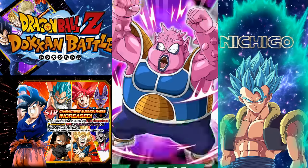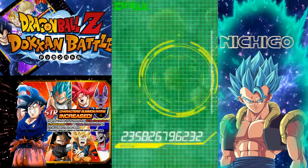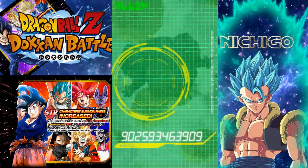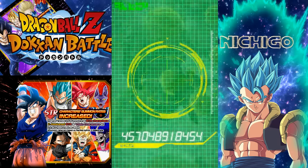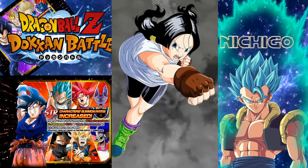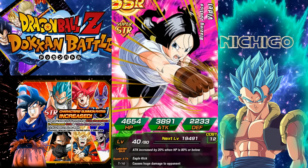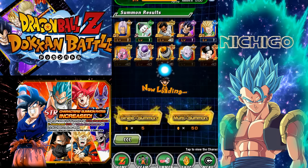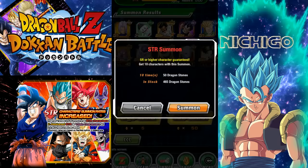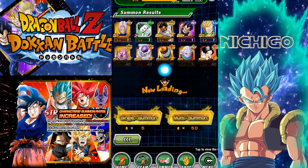Why am I tripping? Did I click the strength banner? Because I haven't seen a single strength card. Oh, there we go. Okay yeah, we did do the strength banner. I'm so confused right now. What happened? We pulled an Intelligence nuke Vegeta. Alright guys, let's get it. Strength summon. Okay wow. The cards are switching up on us.